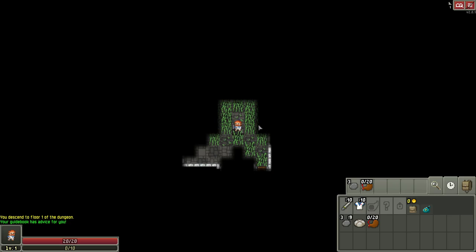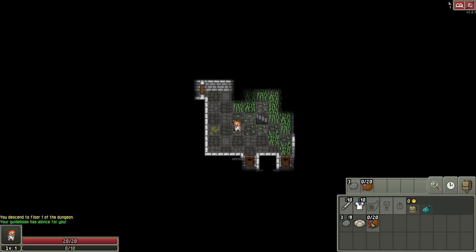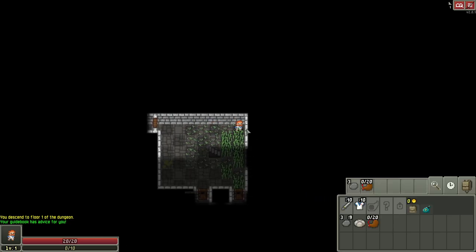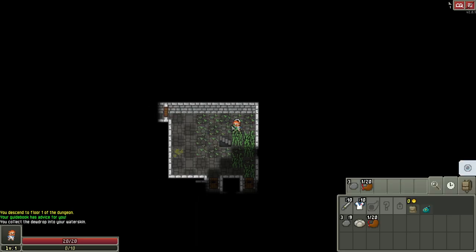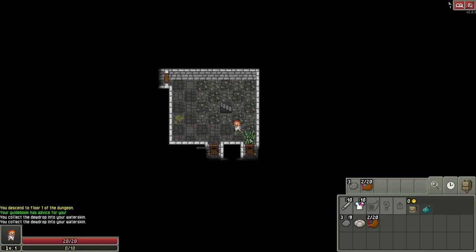Grass can have benefits — it can have seeds and dew drops, which go in your water skin and heal you. I'll almost always step on every piece of grass. Here is our first dew drop — you can click right where you are to pick it up, or click the little button that pops up on the side. On a computer you can also hit the spacebar to pick it up.